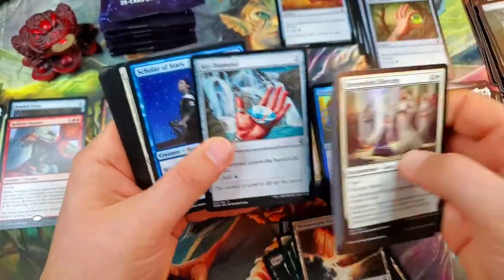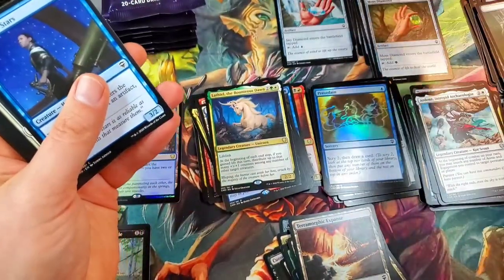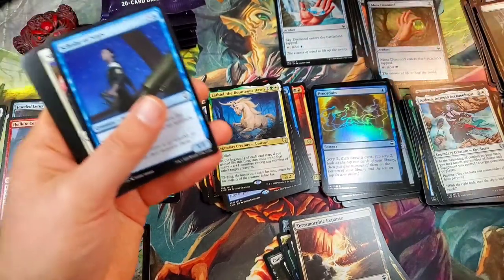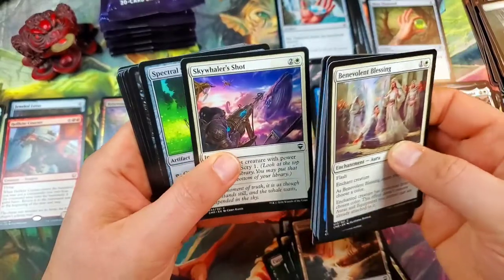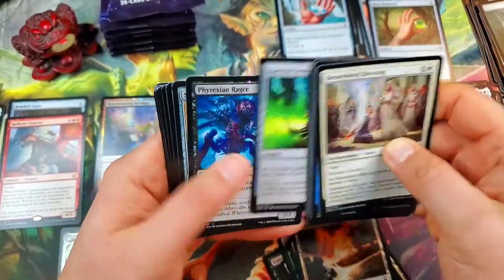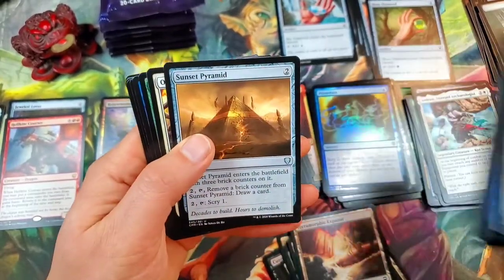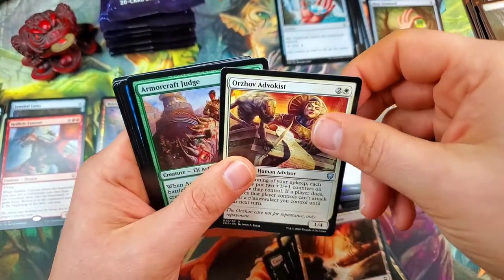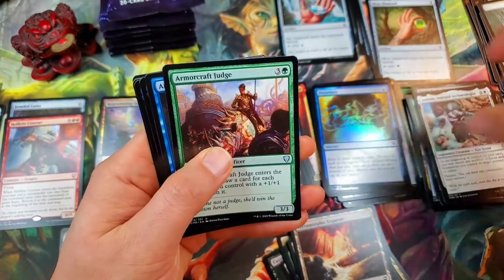So it went charcoal, sky, marble — if it goes that way it's gonna be marble, fire, moss if we can pull the second set. Sunset Pyramid. Orzhov Advokist. Armorcraft Judge.